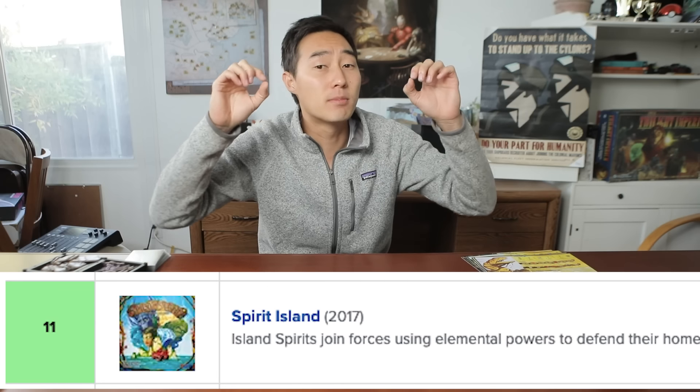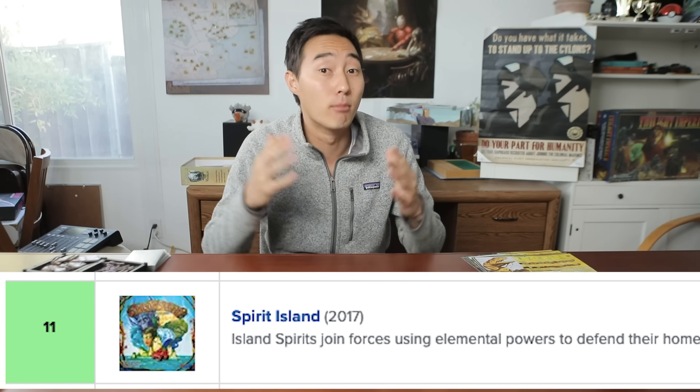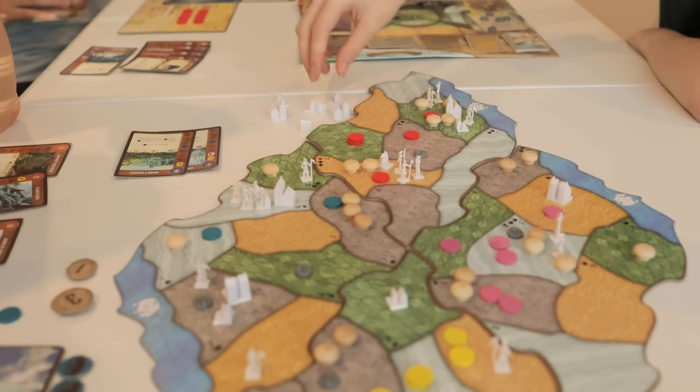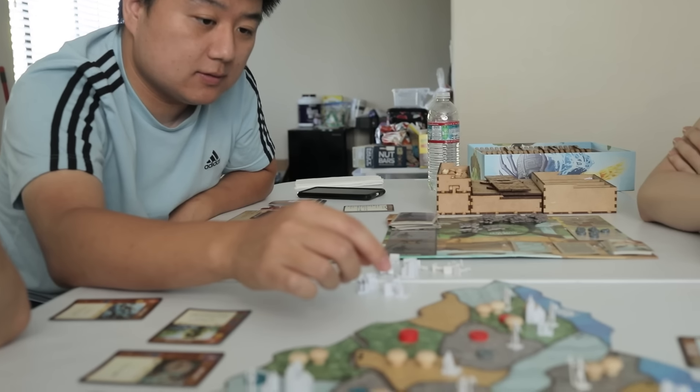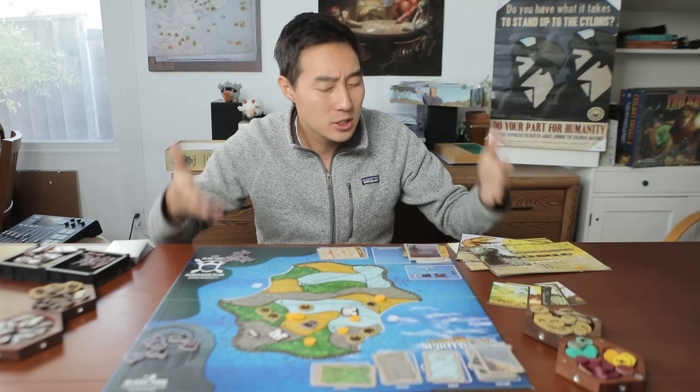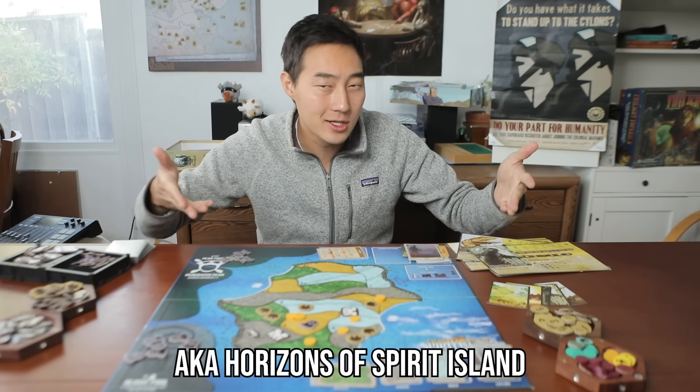If you've spent time researching crunchy co-op games, chances are you've probably stumbled upon Spirit Island, the currently number 11th ranked game on Board Game Geek. Spirit Island is a co-op brain crunch with asymmetric powers and puzzling programming gameplay to work together to save an island. To ease people in on what Spirit Island is all about, Spirit Island Horizons is here.